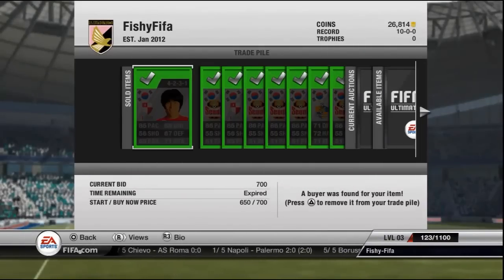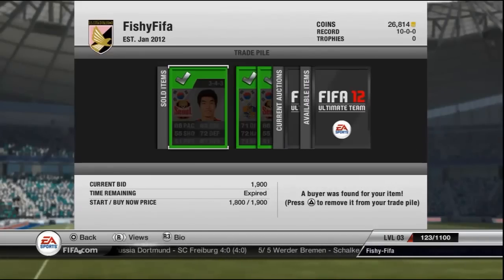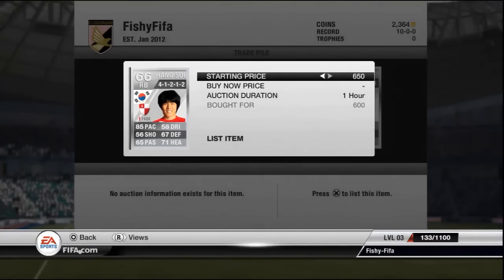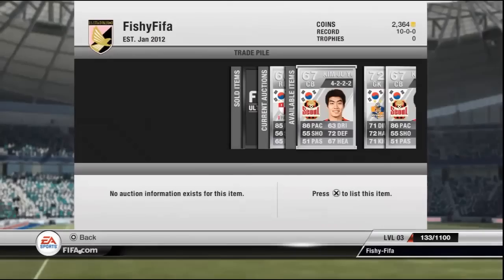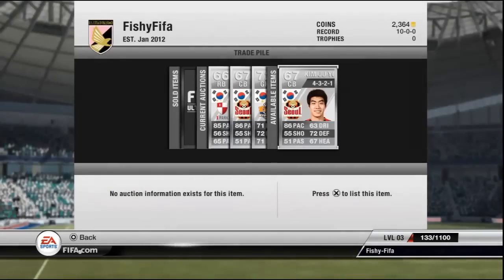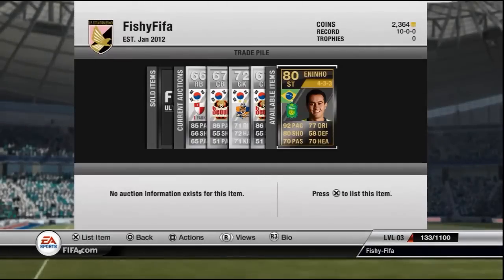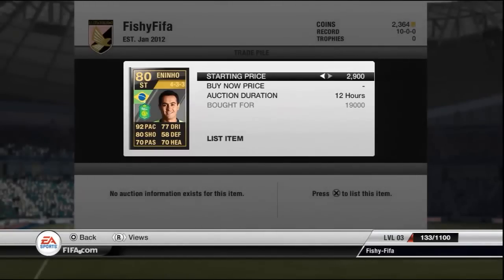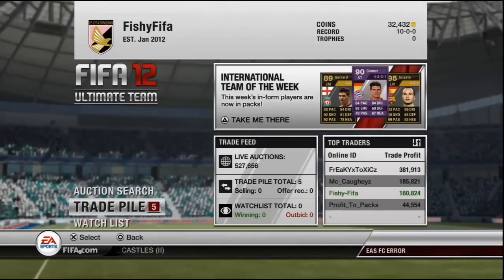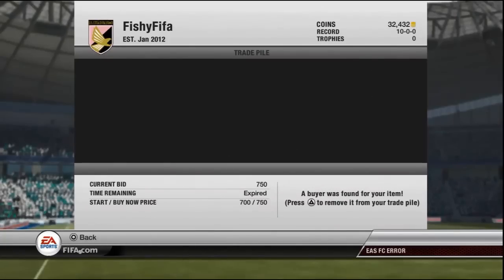Up to 26,000 coins — they all sold for that, though I did have to lower a couple of things. A decent profit to start things off — about a 5,000 coin profit so far. We did have to lower that on though; that was a bit ambitious on price, and we sold them for 25,000 coins. So we're at 32,000 coins, which is a 9K profit — nothing to complain about.